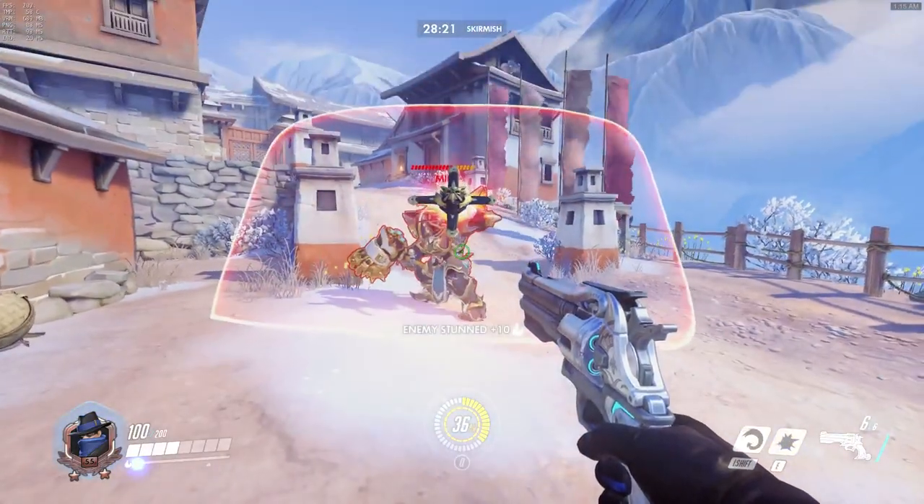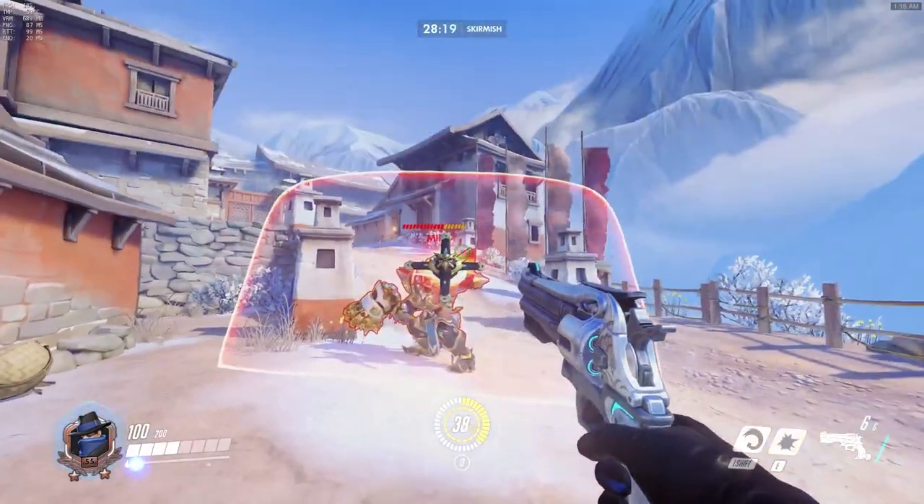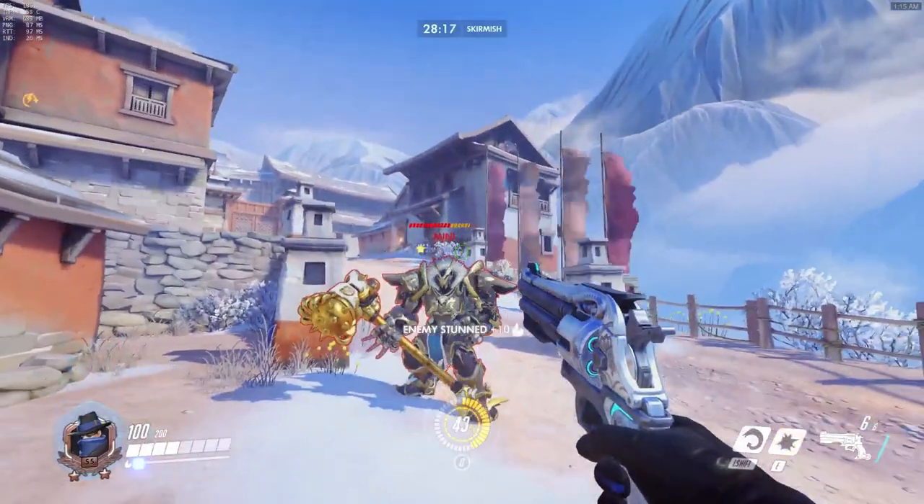If they angle it up enough, you can flash under their shield. And if the Reinhardt angles it to cover his feet, you can still flash right above his head.